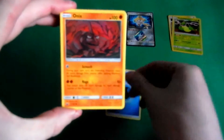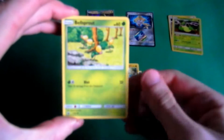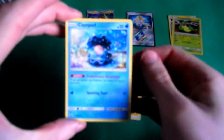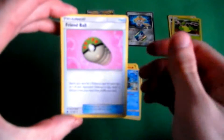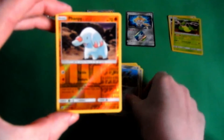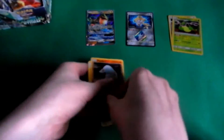Water Energy. Onix. Bagon. Bellsprout. Yanma. Clamperl. Friend Ball. Rare Candy. Metang. Ampharos Reverse. The last card in this pack is a Makago — Regular Rare.